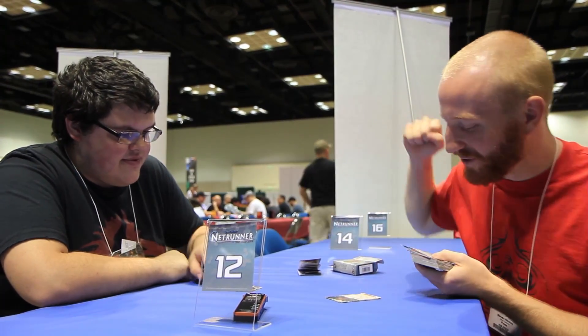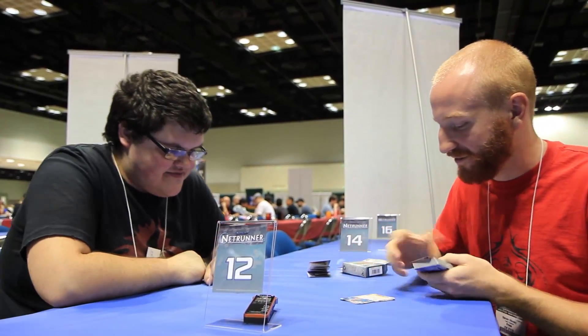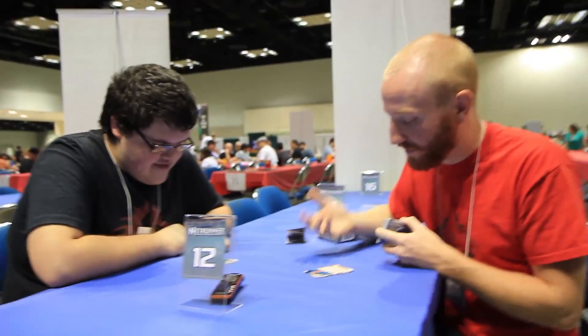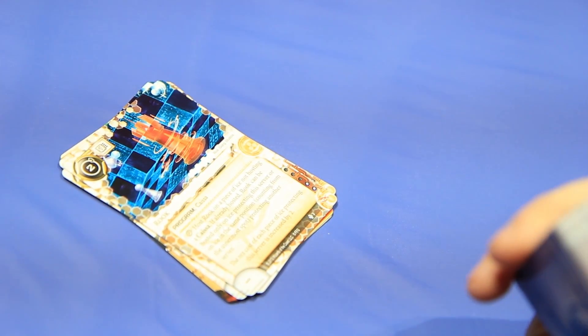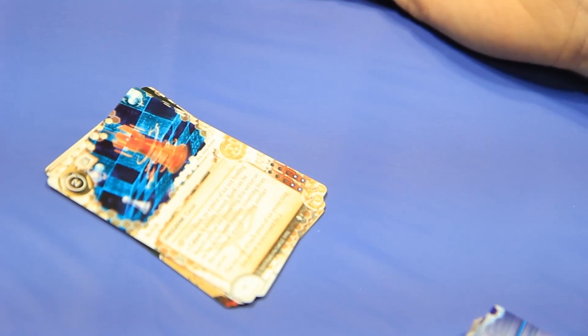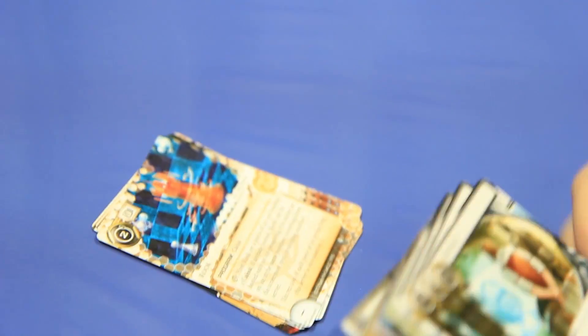Ignoring all costs - boom, done. Moving on to Rook. It's a beautiful-looking card - a piece of program, two cost, one MU. It costs an action to host it on a piece of ice not hosting a piece. Rook can be hosted only on ice protecting the same server or ice in the same position, counting from the innermost spot, protecting another server. The rez cost of each piece of ice protecting the server is increased by two - not one. The new identity increases by one, plus three for the first piece of ice, plus two for all ice. It's scary.